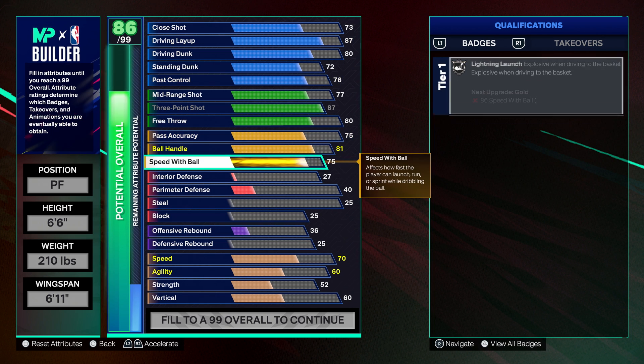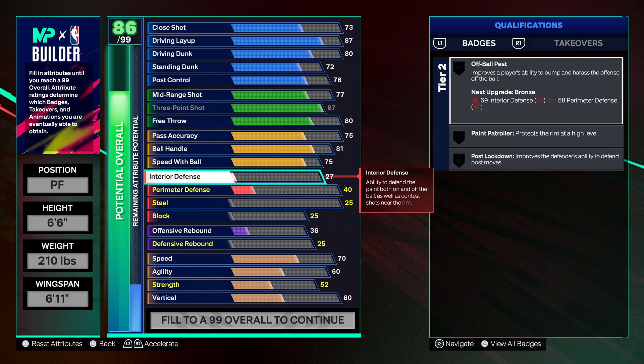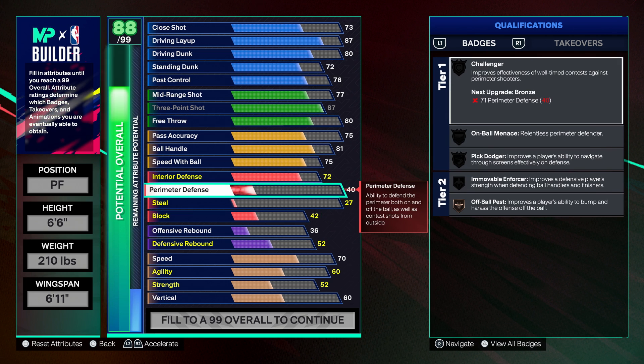I would recommend that if you make tweaks, pass accuracy would be the one area I'd definitely improve, because everything else on this build is kind of well-rounded — not super great or amazing, just good and decent. Moving on to defense, we have a 72 interior defense.